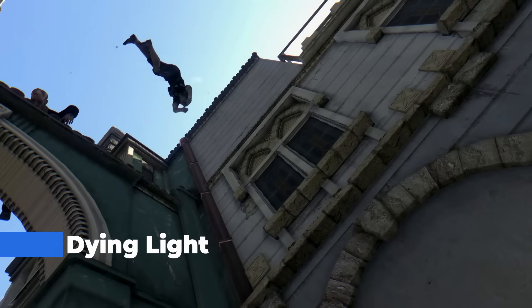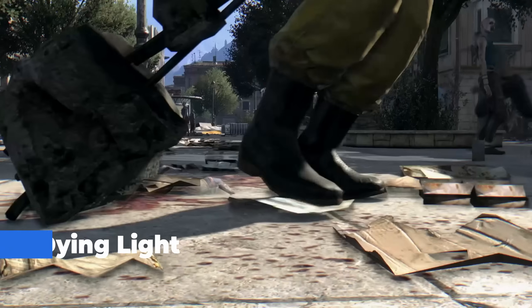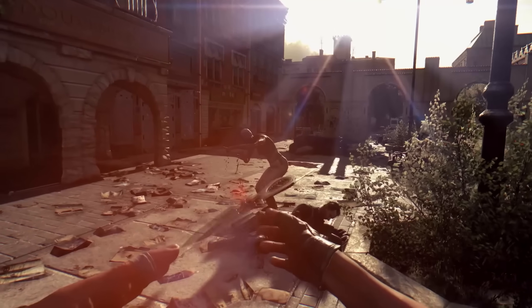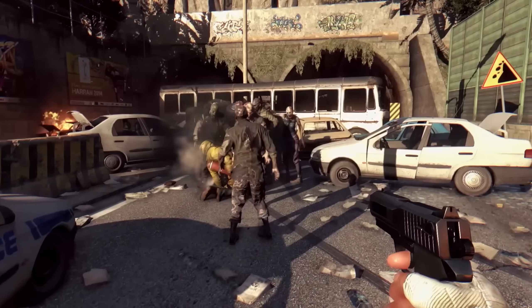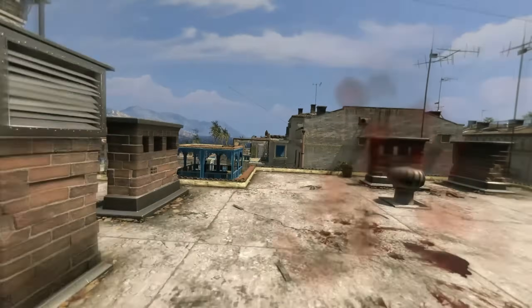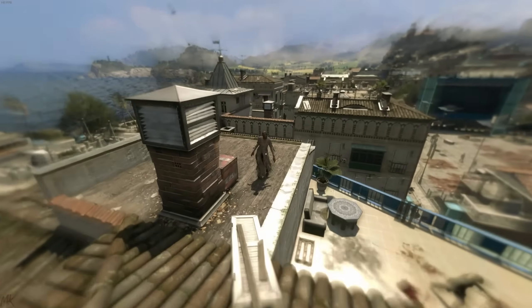Dying Light took the open-world formula and flipped it — literally — by adding parkour into the mix, and damn it worked so well. This game drops you in Harran, a fictional Middle Eastern city overrun by the undead, and the way it handles exploration makes it feel unlike anything else. Instead of sticking to streets or cars, you're running along rooftops, vaulting over fences, and making every move count because the ground is where things get real dangerous.